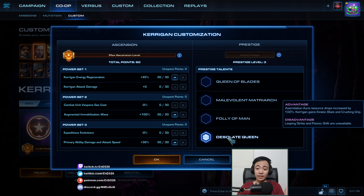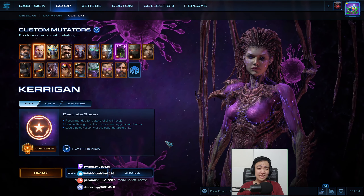Leapy Strike and Psyllonic Shift are unavailable. My masteries are Kerrigan Energy Regen, so I can spam the kinetic blasts. I'll have Augmented Immobilization Wave so that I can get lots of money, and finally Primer Ability Damage Attack Speed, so it'll be more effective against air, which I guess will be my primary issue here.